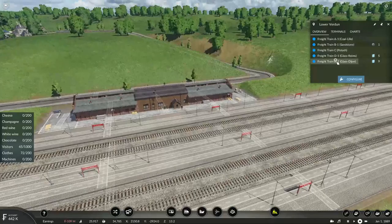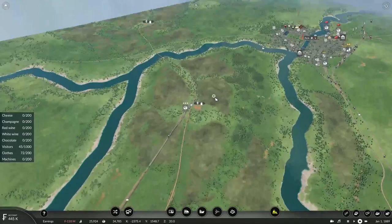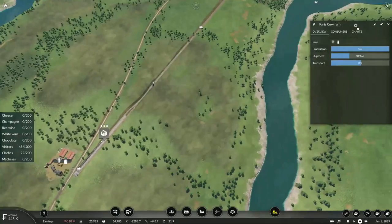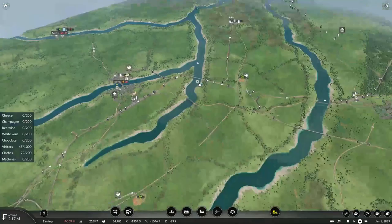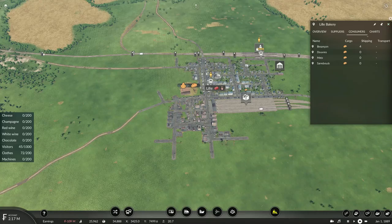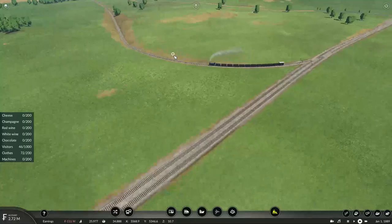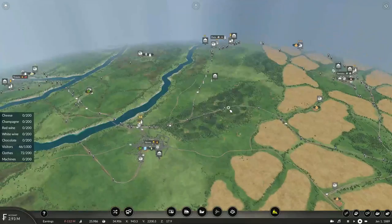They'll soon have plenty of people at the intercity bus terminal wanting to travel directly into Dijon. Still no glass. Well, this train is carrying 72 units of glass, but it won't be too long before it arrives at its destination. Still no livestock, even though my transport numbers are starting to go up. However, our milk has finally arrived and cheese is now being put into production, which is great.